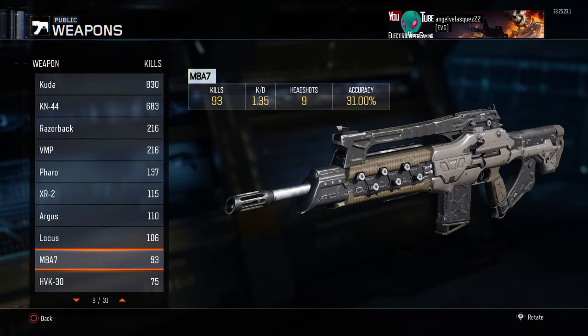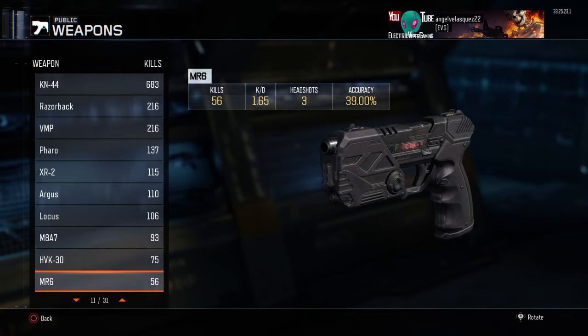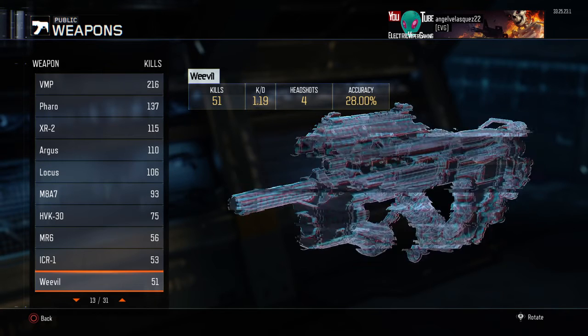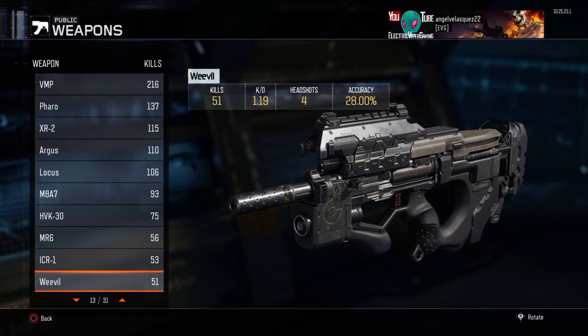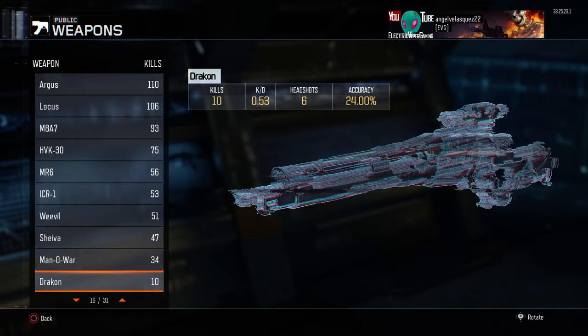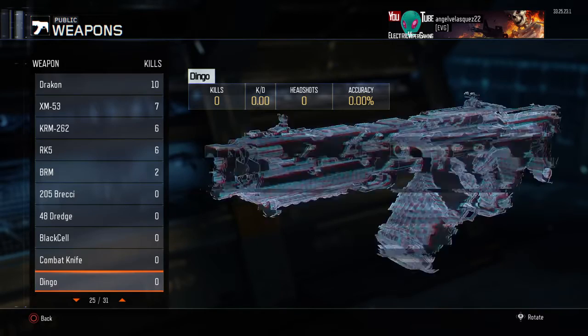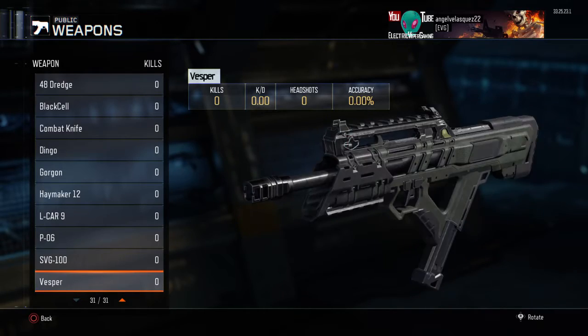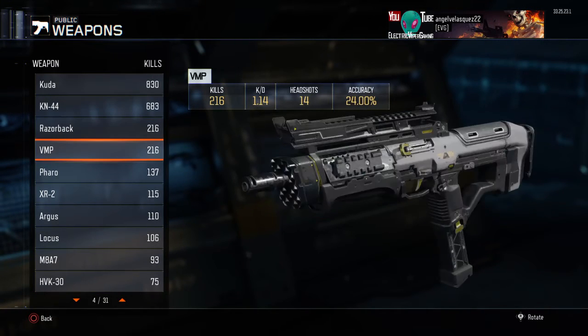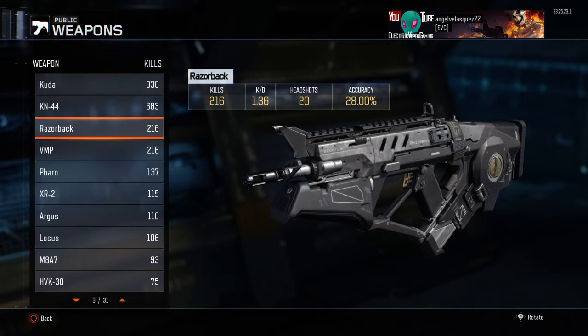The sniper has 93 kills and a 1.35 KD, surprisingly very close to the Razorback, so I'm not sure which one I'll use my token on. This one has a 1.65 KD — I did really well with it in one game that I'll be uploading. I have a 1.8 KD with this gun even though I hate it. Overall, my best primary weapons are the CUDA, Razorback, and KN — those top three are my good guns.